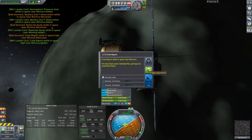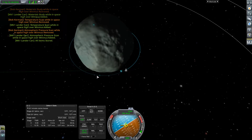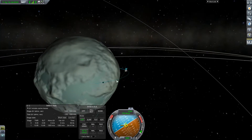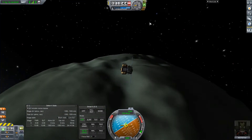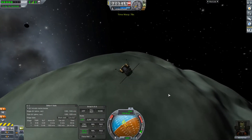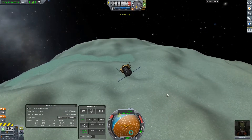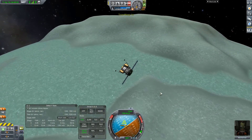Do a crew report here — so we have that crew report. We are here now and that seems like a good spot. Go ahead and retract our landing gear. Quick save. I have a feeling this landing is going to be a little bit harder than normal for me, just because I don't feel like I'm in the mood to do any kind of landings.